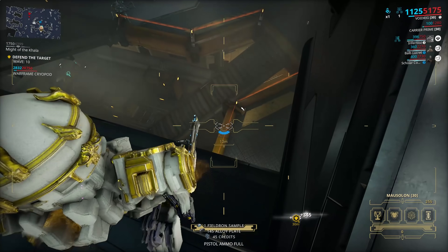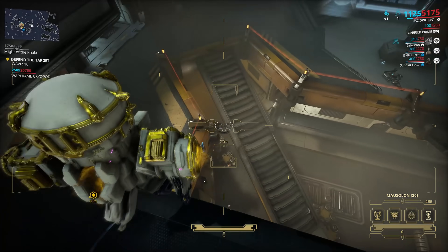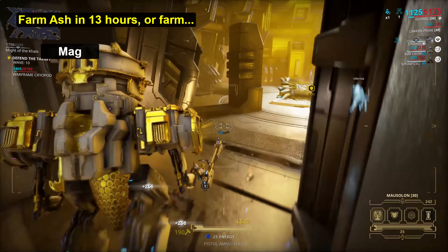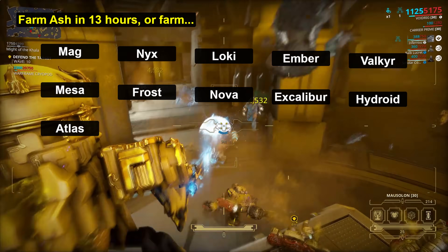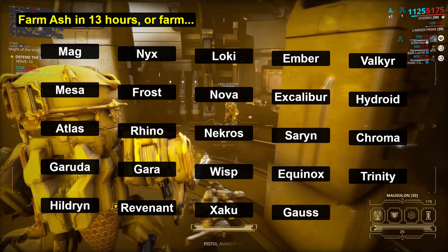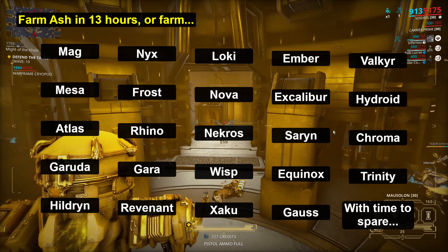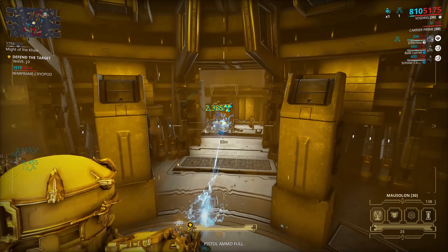To give you some perspective on this farm, the median farming time for Ash is 13 hours. In that same amount of mission time, you can farm Mag, Nyx, Loki, Ember, Valkyr, Mesa, Frost, Nova, Excalibur, Hydroid, Atlas, Rhino, Necros, Sarin, Chroma, Garuda, Gaara, Wisp, Equinox, Trinity, Hildryn, Revenant, Zaku, and Gorse — and still have over an hour left to go crack relics for the Platinum to buy Ash outright. Because that method is genuinely faster than farming Ash normally.